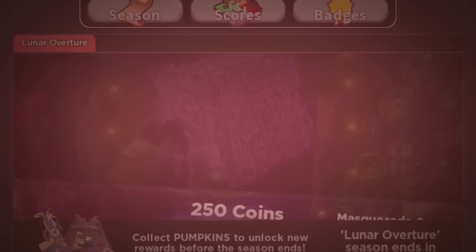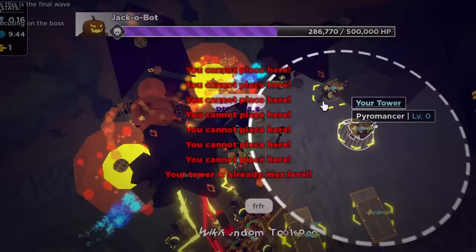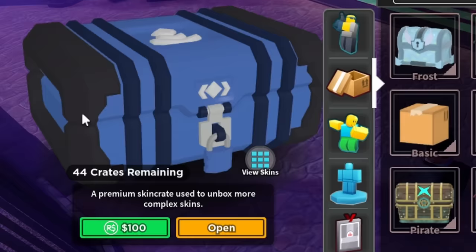At the bottom of the list: 250 coins, the first tier reward. It's literally just some money — you can spend 10 minutes playing and get this. Next, there's the tier 4 premium crate. If you're newer to the game this might be nice, but personally I already have 43 of these, so I don't really need an extra.